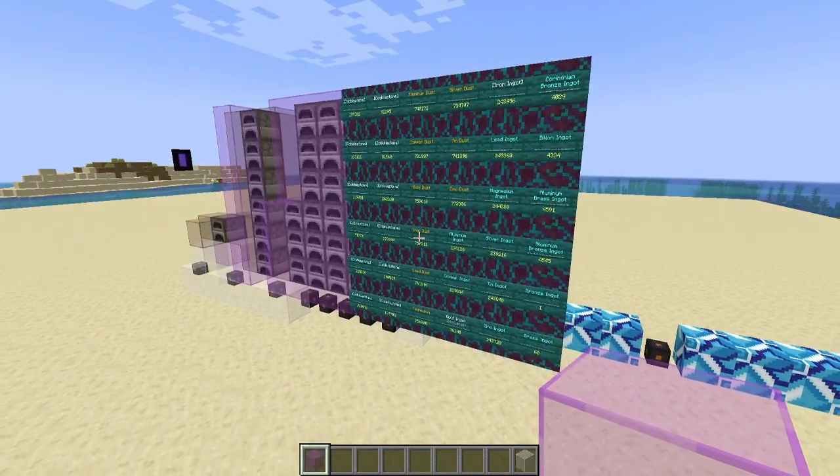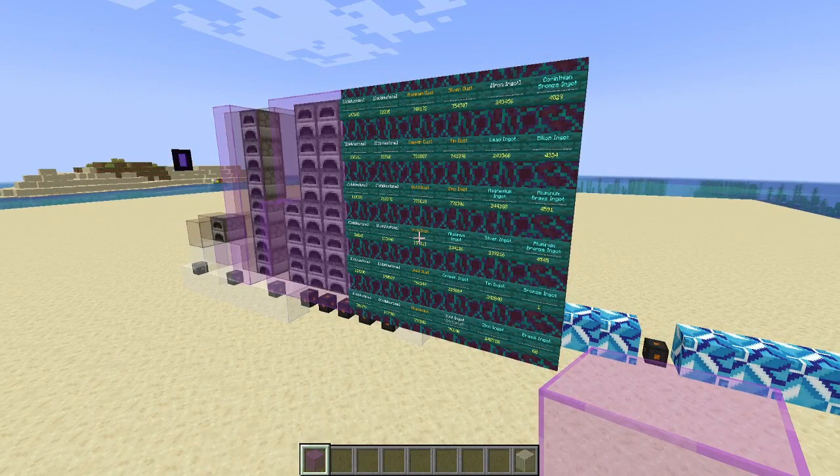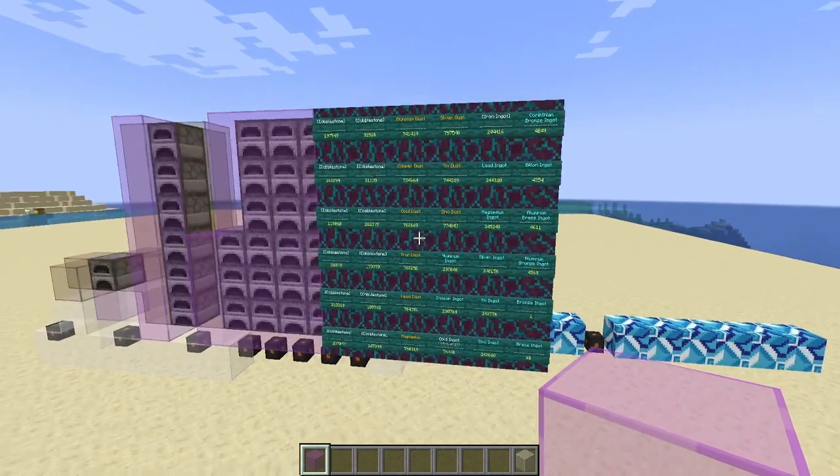If you're just starting out with networks and don't have the Infinity Expansion, you'll be using ore grinders, gold pans, and dust washers — those all work within this system as well. You can move flint, sifted ore, iron nuggets, clay balls — all of those can go wherever you need them within the network.